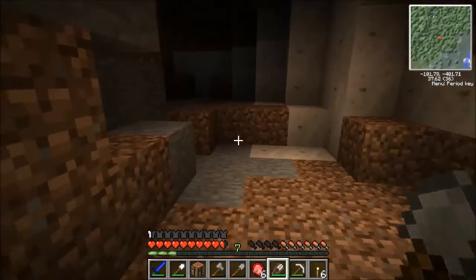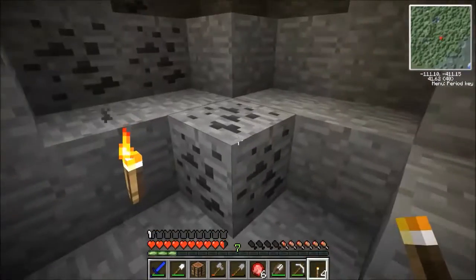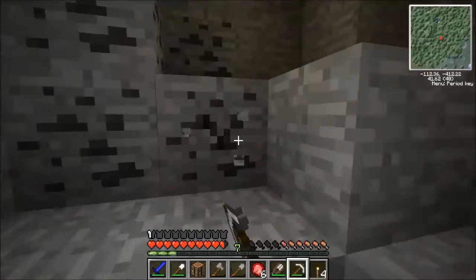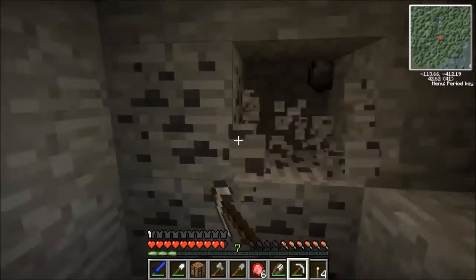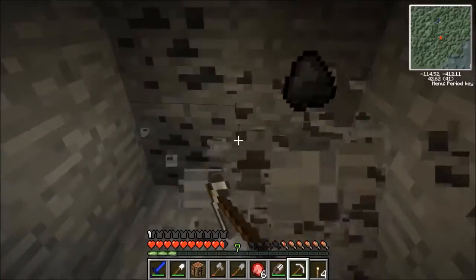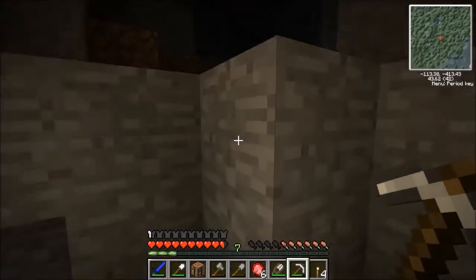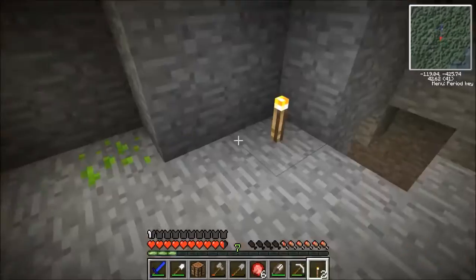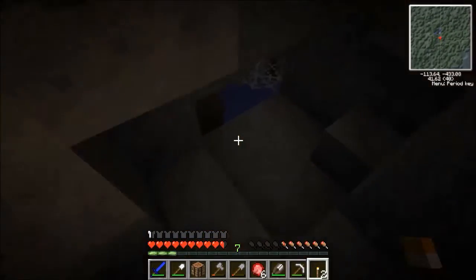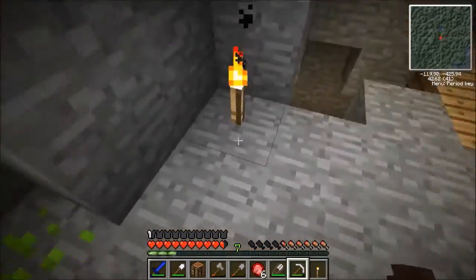Look at that — 34 coal! I'm pretty proud of just that this episode. And there's more here. You notice I just skipped over that copper? You want to know why? Because there was coal! And coal is obviously more important than copper — well no, it's not. But right now we have more copper than we do coal. And coal I'm also unable to macerate right now. I don't even know if it's possible to macerate coal ore, like with silk touch — I don't know if it lets you do that.